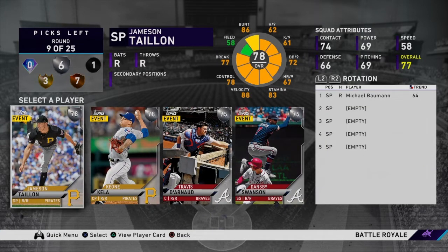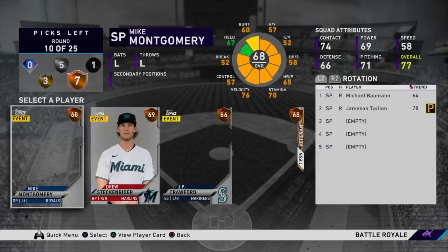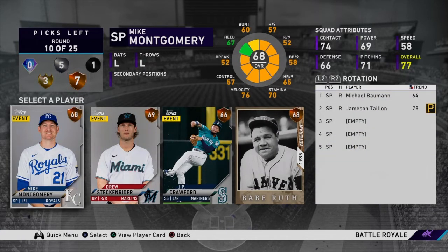Here's a round that would normally have you count out the pitcher, but I'm going to take the pitcher — here's why: I didn't like the silvers in that round. Getting a silver pitcher is really helpful, guys. That's my big tip for you: get at least two silver pitchers. Or get at least two good pitchers. If you want to get Kluber, get Kluber.